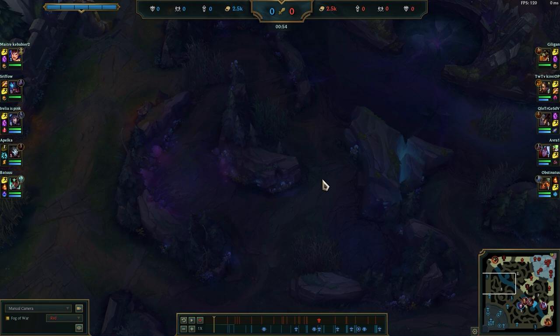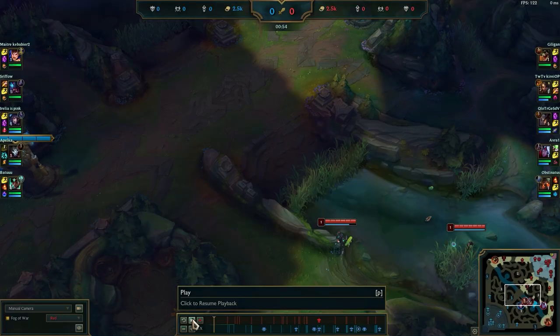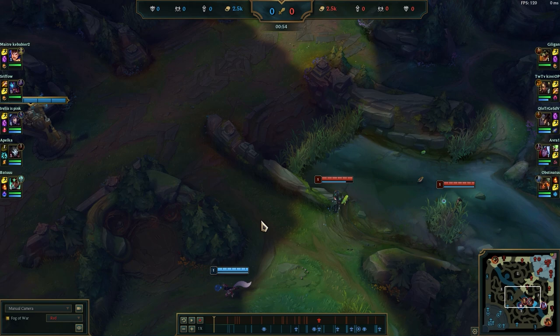If you have a ranged top laner, they can late invade and just harass the enemy jungler. If he's not showing topside, that means he's for sure starting botside. The other option is warding level 1 after minute 1 — because if you ward at 50 seconds, the enemy can base, buy sweeper, and their solo laners might get level 2 from it, which is highly not recommended. So usually after minute 1, it's too late for them to base and sweep it.